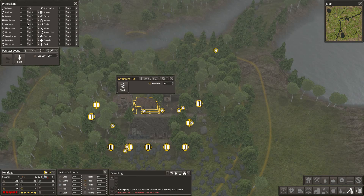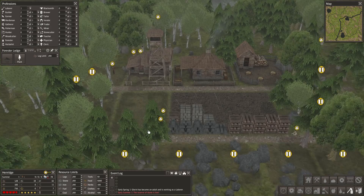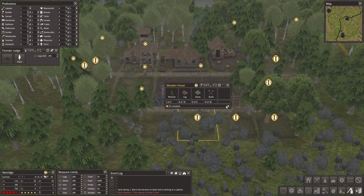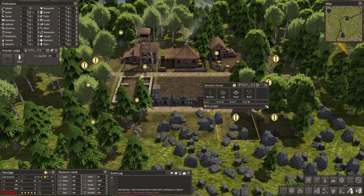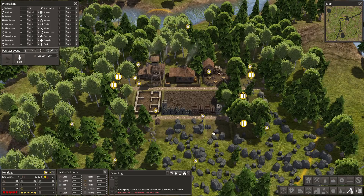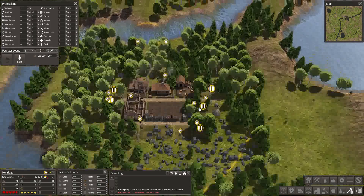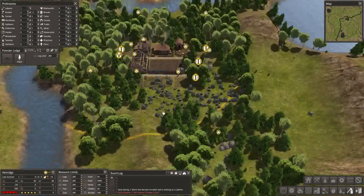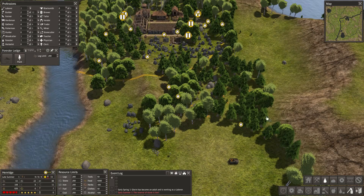I'm going to bump the gatherers all the way up to four because we are ahead of schedule of where I wanted to be. We're going to make sure we have enough food to go around. I'm unchecking the correct number of houses — that's right. They'll clear off all this area. There's not enough builders to really get this done quickly, but they'll get there gradually. Once we have all the houses built, it'll probably be a good time to get the Hunter's Cabin set up so he can start hunting some deer.